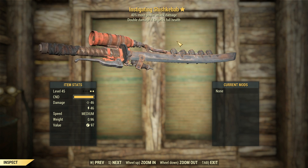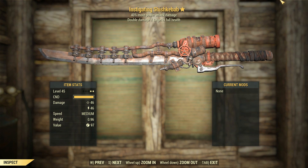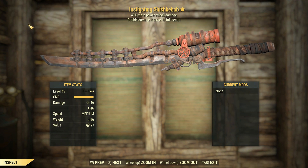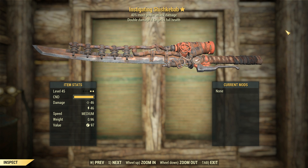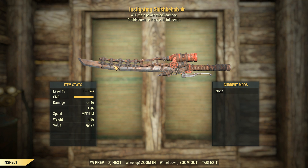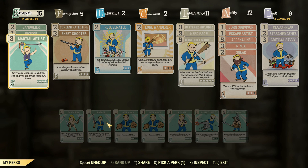The damage of this thing is actually kind of interesting. At 46 damage ballistic and energy, this thing doing 92 damage off the bat unperked is actually kind of powerful. This might actually be a top tier weapon. I've only scrapped a few of these, and the only modification I know of in this game is the searing thing, which adds more jets onto it — so more flames and more damage.